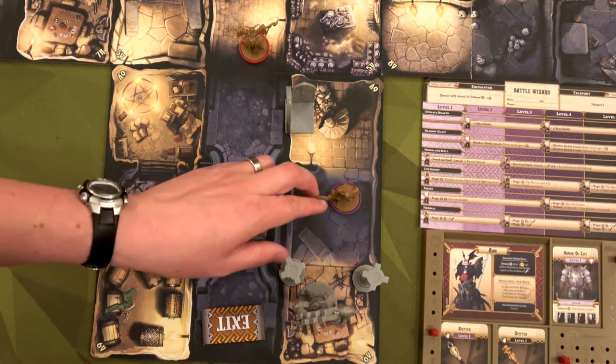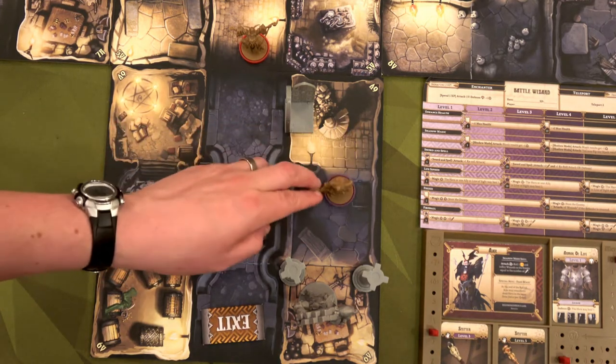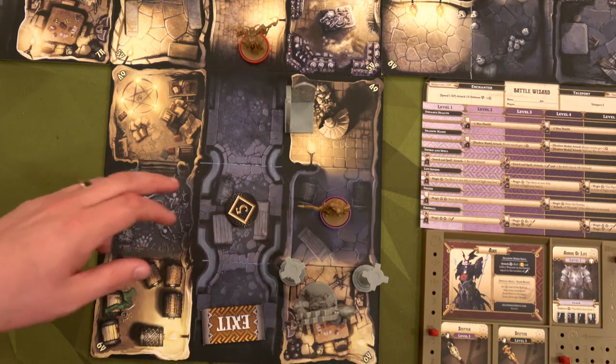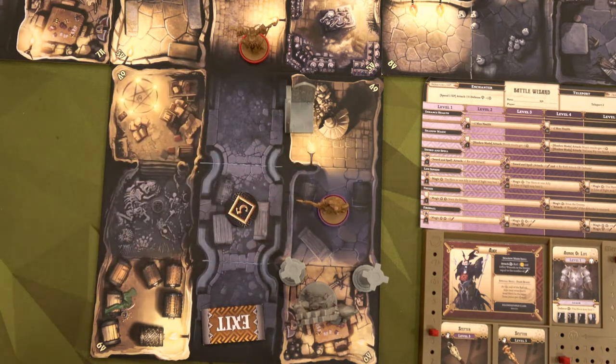Should I put him here or here? We're going to do here — definitely here. Ajax won't be able to use his shadow abilities, but then Bajorn will, and I'm okay with that.